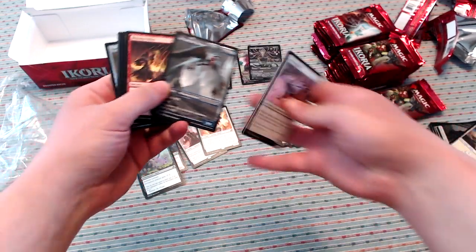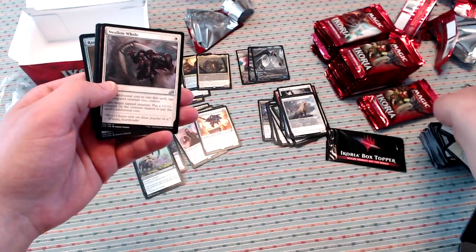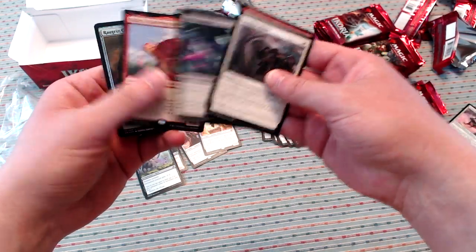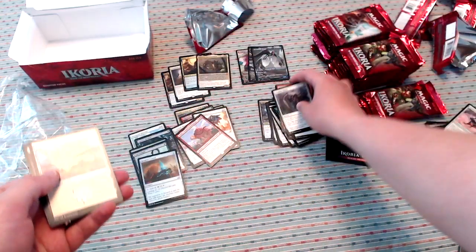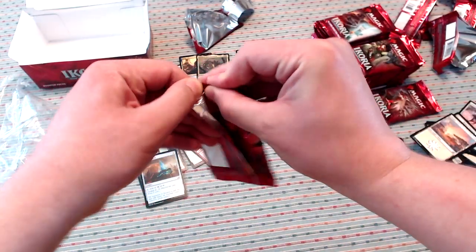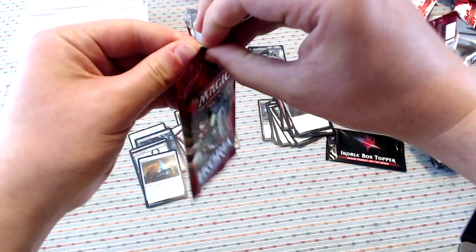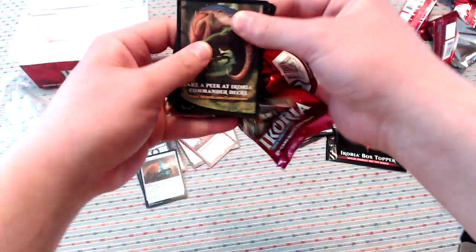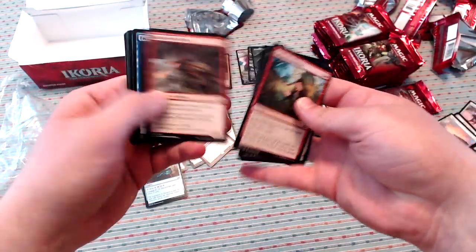I know Luminous Broodmoth is one of the pricier mythics in the set, so that's exciting. Swallow Hole, Rooting Malak, Zygoth Mamba, and Yadaro — Wandering Monster. Yadaro is the bane of my draft career. When I draft it, it's a terrible waste of a card. When my opponents have it, they just get a free 8/8 hasty trampler and I lose the game.